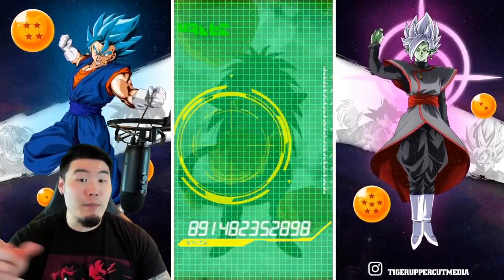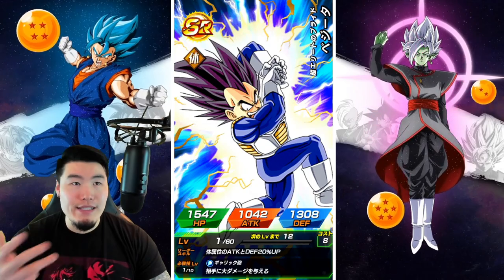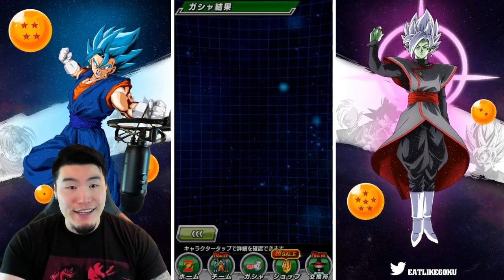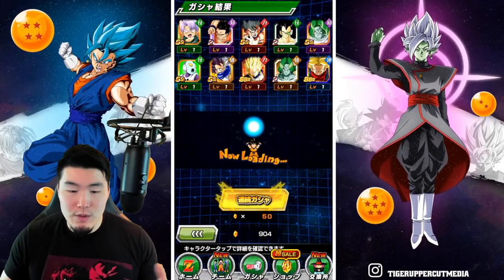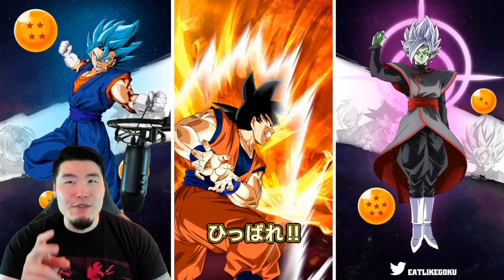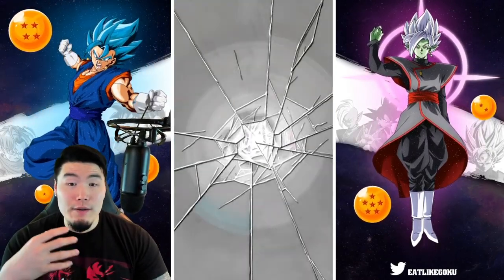I do think Part 3 will probably feature something to do with the original Dragon Ball. Because we've had GT, we've had Super, and now we have Dragon Ball Z in Part 2. So it only makes sense that they show some love to the OG Dragon Ball series, right? I think that'd be a nice way to close the loop and bring all of the different series of Dragon Ball into this anniversary. Maybe a free-to-play LR — actually, I don't see them doing a second free-to-play LR, but maybe a support memory or something just to pay homage to the OG Dragon Ball.